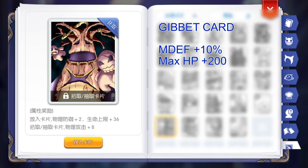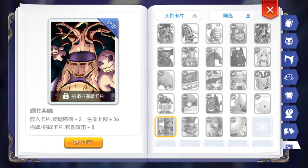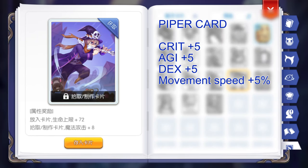Another card for the headgear is the Keep It card, which gives plus 10% MDef and plus 200 max HP. The loot or unlock reward for this card is plus 12 attack. Now for the MVP and mini cards, we have the Piper card for the foot gear, which will give plus 5 on crit, agility, and dexterity. This is good for the ADL build. It will also give plus 5% movement speed.